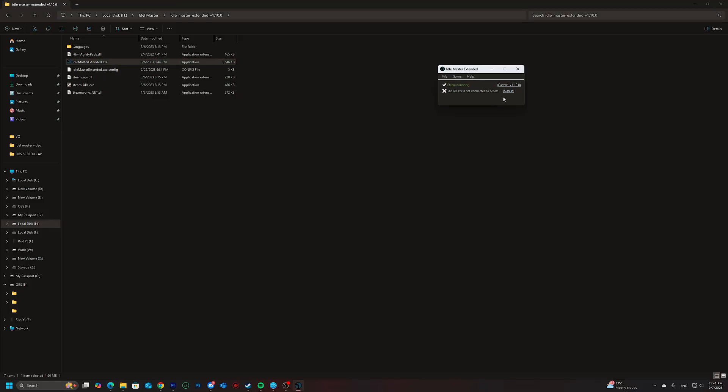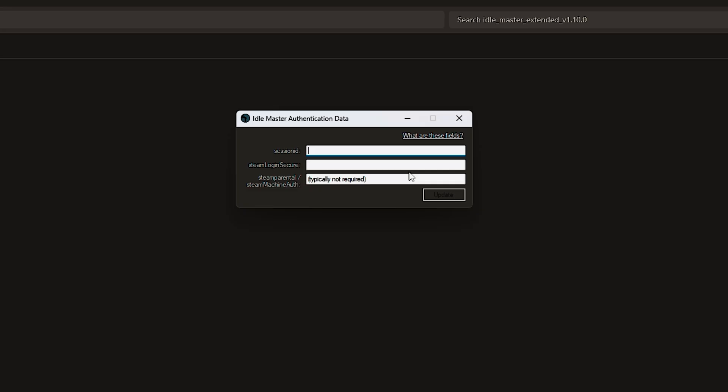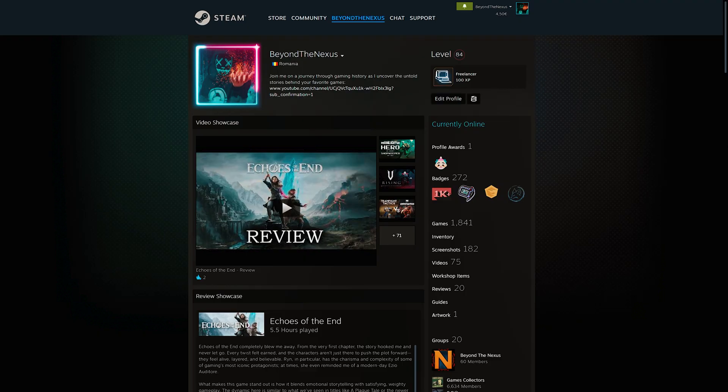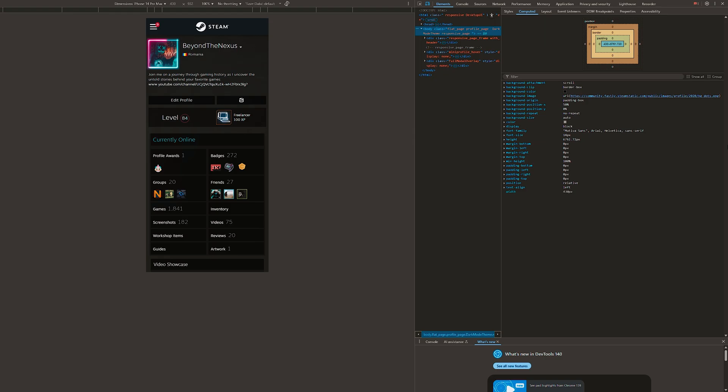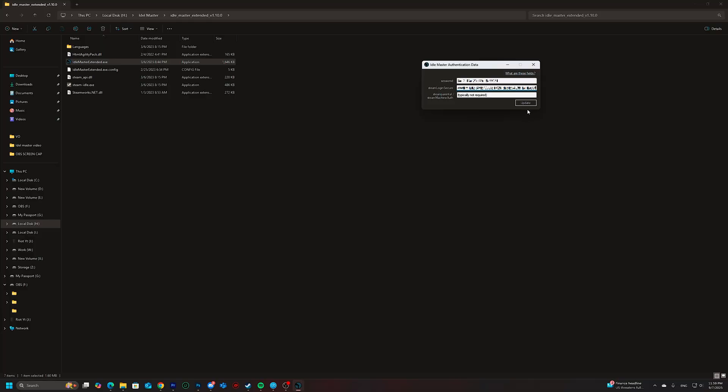When the app opens, click Sign In. This part might look a little technical at first, but it's really not that bad once you've done it a couple of times. What you need are two values from your Steam account: your Session ID and your Steam Login Secure. To get them, open up Steam in your browser — I'm using Chrome here, but it also works fine in Edge. Log into your account, then press F12 to bring up the developer tools. From there, go into the Application tab, look under Cookies and click the Steam entry. That's going to give you a list of values, and in that list you'll see Session ID and Steam Login Secure. Copy those two, paste them into Idle Master, and then just hit Login.